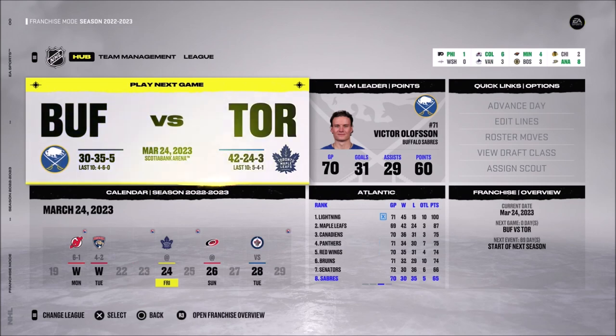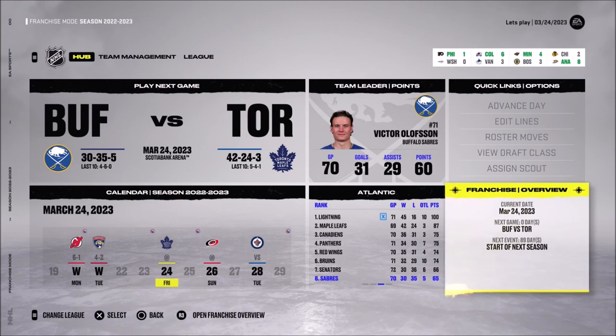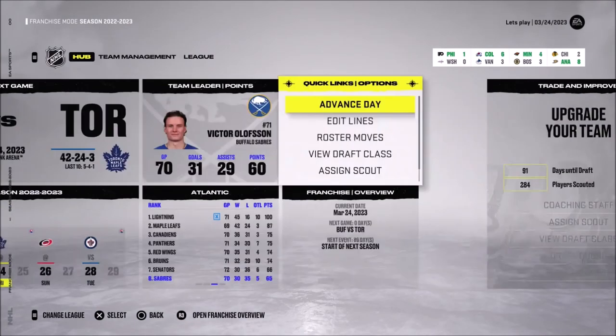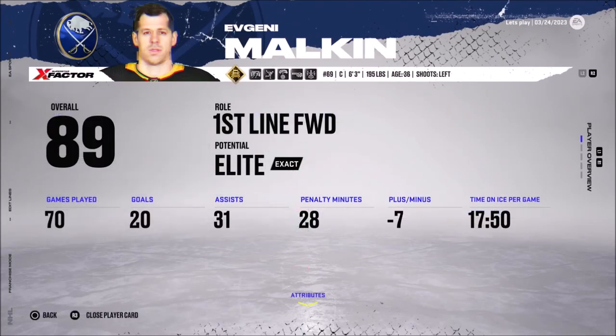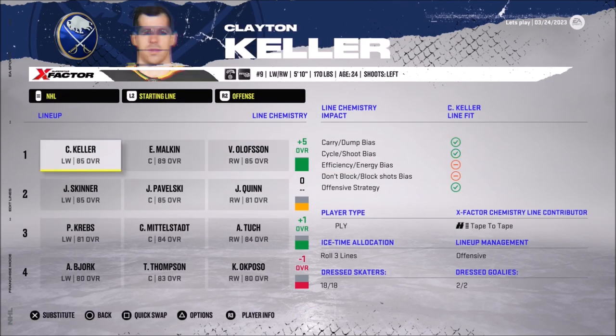At 70 games we are definitely not making the playoffs this year and I don't care at this point. I just want to look for the future and upgrade the team the proper way. If it takes 20 years to get a cup, it'll take 20 years — I will get that cup with the Buffalo Sabres. Malkin, Keller, and Austin's line has a plus-five overall but they don't seem to be working well together.